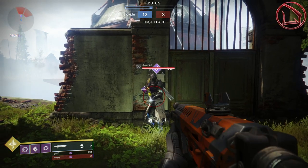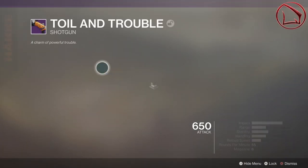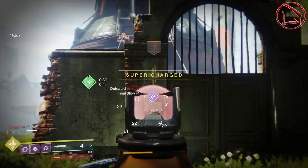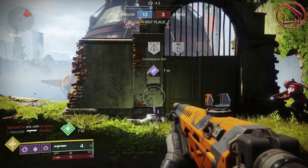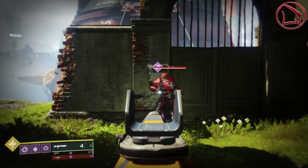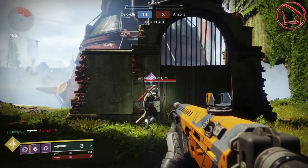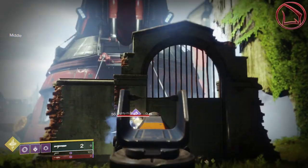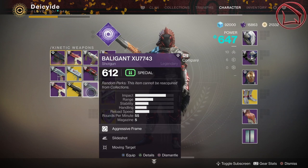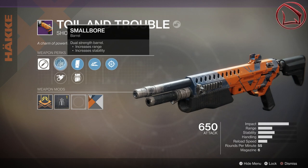Okay, so this is the Toil and Trouble with absolutely no range perks — only Smallbore being tested. Seven meters — no problem, it can kill easily. Checking eight meters — it can kill no problem. We'll check nine meters — no, can't do it. So Smallbore can do just as much as what rifle barrel can do — confirmed. Excuse me, that was Smallbore being tested, not the other barrel.